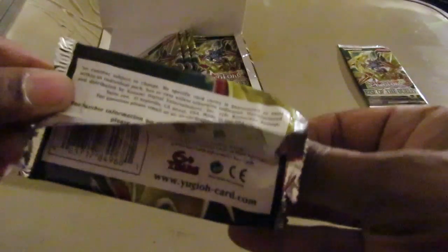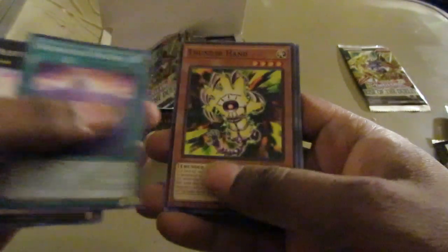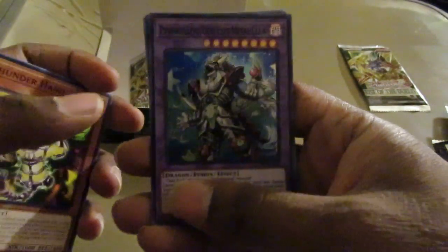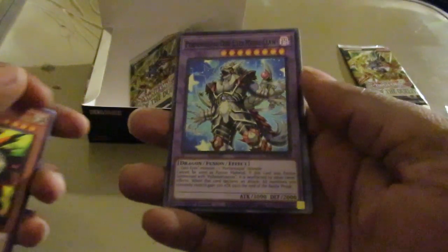I want to wish everyone who's going to build the Dogmatica deck the best of luck, because they have four secret rares in this set — including the Fusion Monster and the Fusion Material Monster that is the requirement. Both the Fusion Material Monster and the Fusion Monster are secrets. Performapal Odd-Eyes Metal Claw — another really good monster.